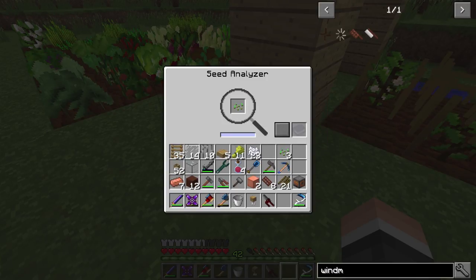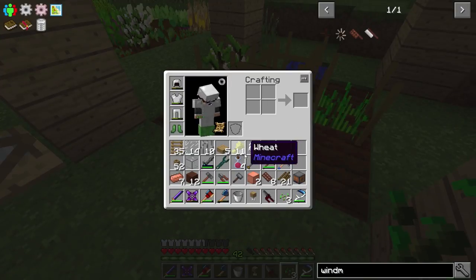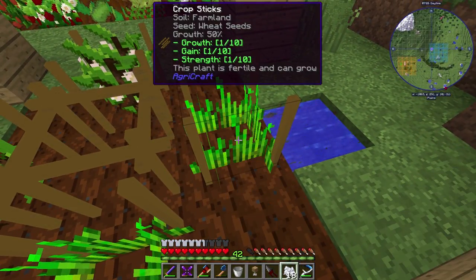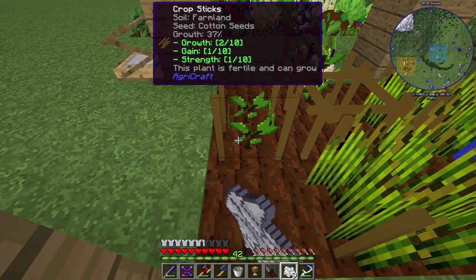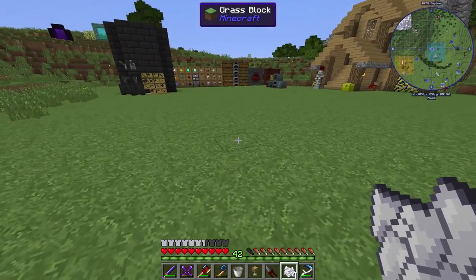Just kind of do it that way. I could just identify another seed and do it that way - that'll give it a second chance to crossbreed. Put that there, put that there. It just needs to grow up again. I do have some bone meal to speed it up a little bit. Although I don't have a ton - and they need to be mature for it to work. I guess we'll leave that and go work on something else.